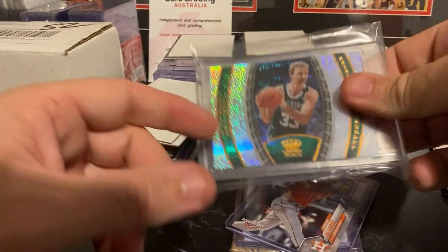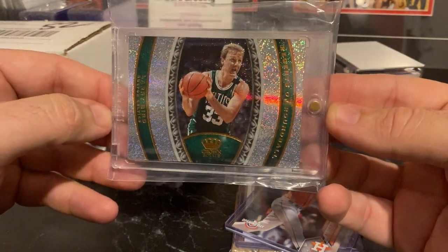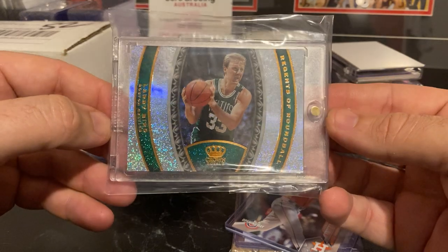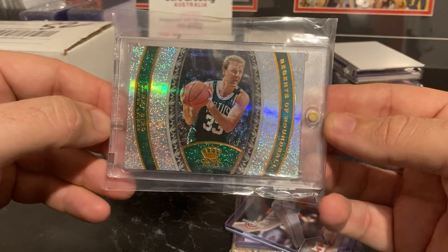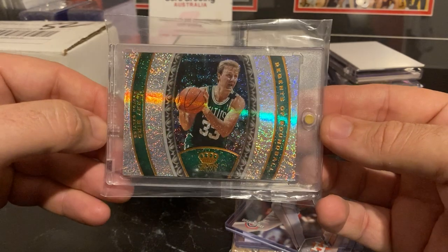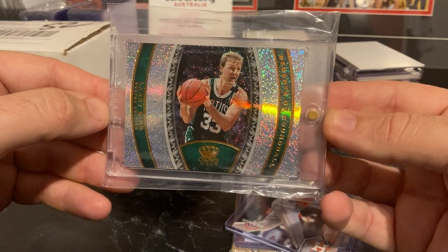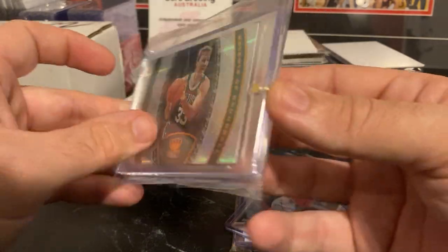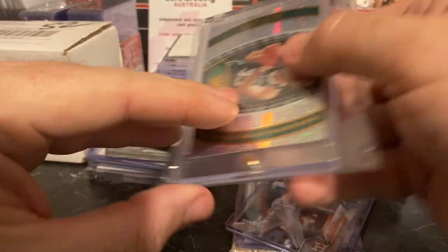Next one is the Regents of Round Ball, Larry Bird. Really pretty card, really super short print. I've watched a heap of case breaks on this set and one of these cards from this set seems to appear about one in every three cases — so quite a rare card. Beautiful card. This will be getting graded.